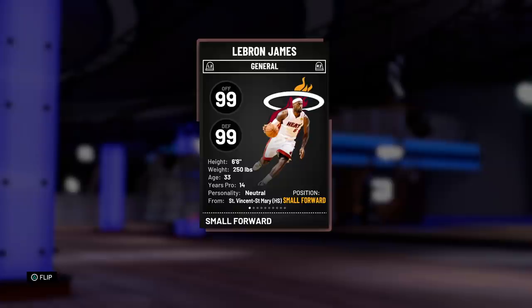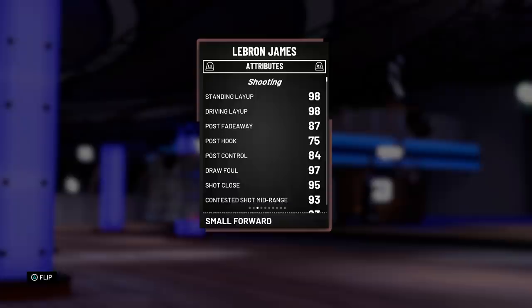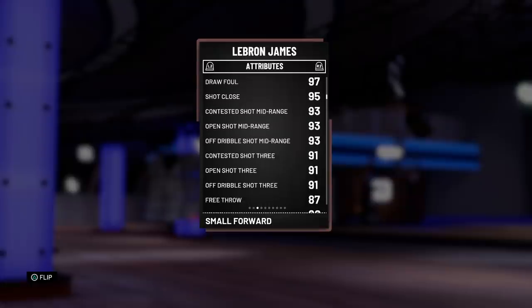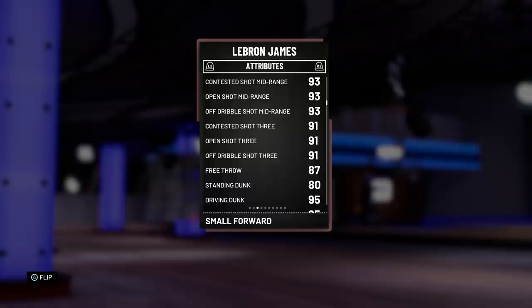Let's dive into these stats because I am ready to play with a demigod known as LeBron James. 99 offensive and defensive overall — not surprised. 6'8, 250 pounds of pure godlike muscle. 98 driving layup is amazing, 87 post fadeaway with an 84 post control — very nice, you can definitely play him at power forward. 97 draw foul, amazing. 93 mid-range and 91 three-pointer — that is lethal. They also blessed him with an 87 free throw, so LeBron will basically not be missing any free throws.